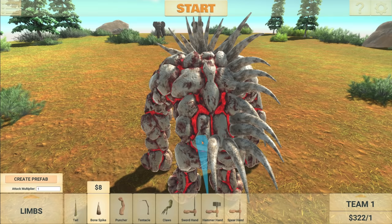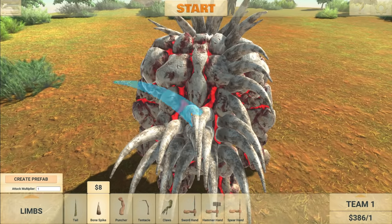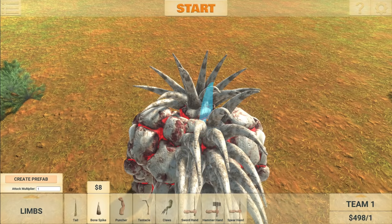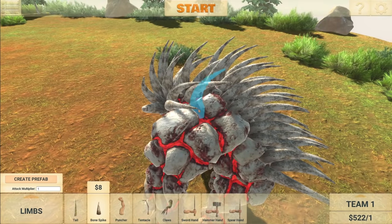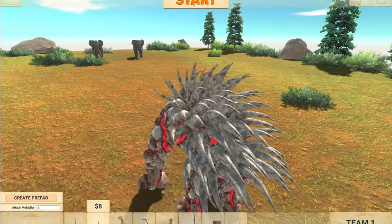Maybe they should be a bit more random since a porcupine has spikes literally everywhere and it doesn't really matter where you put them. As long as they look bunched together, that's fine. I'm really excited to see what this does to the elephants. I'm guessing when he rolls over them, if he still can roll, it's just going to kill them instantly. That actually doesn't look too bad. Let's start the fight.